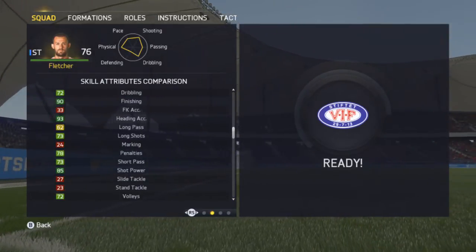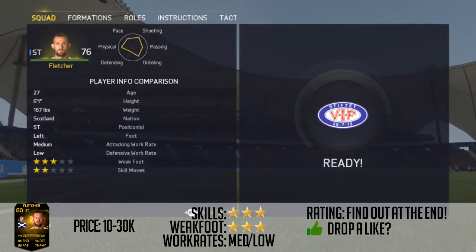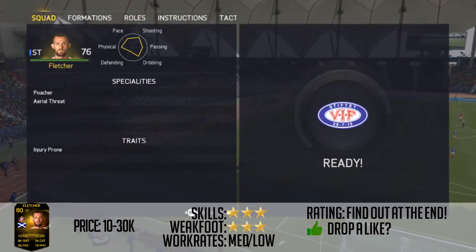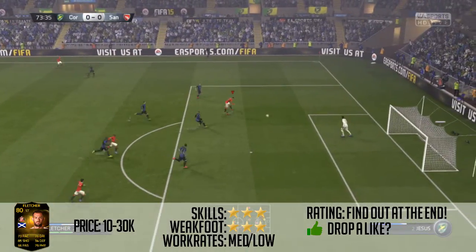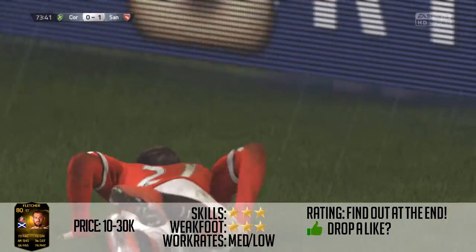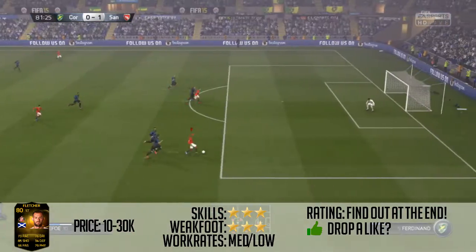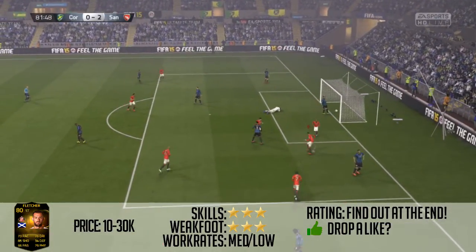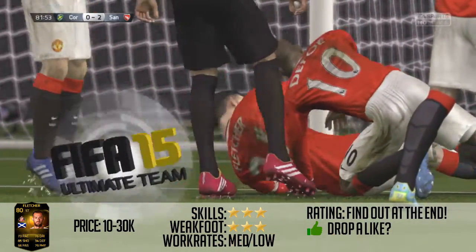This guy brings his all as soon as he starts on the pitch. He's just incredible — his shot is phenomenal, his finishing is phenomenal and he's an absolute beast. He's 27 years old and 6 foot 1. He's got the poacher and aerial threat specialities and the injury prone traits. Instantly I just felt he was so good — his finishing is instantly incredible. He finds the back of the net wherever he is in the box. If he's out of the box he does find the back of the net more, just not as much as, say, Wayne Rooney for example. But he's still an amazing Scottish striker.